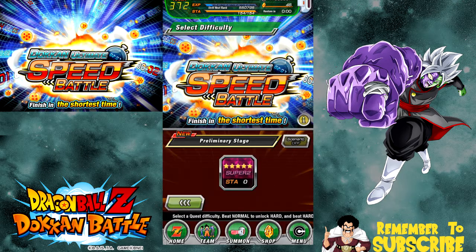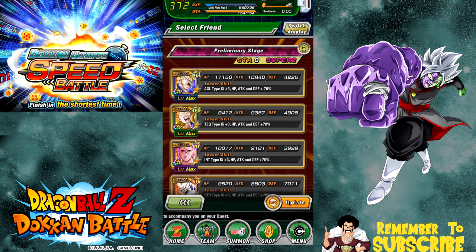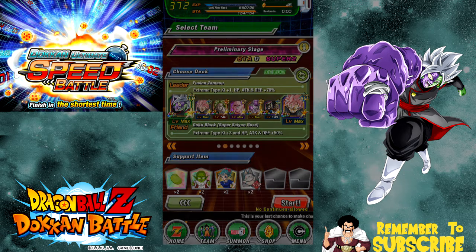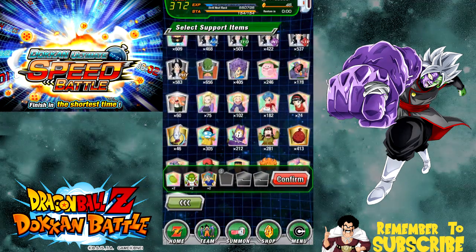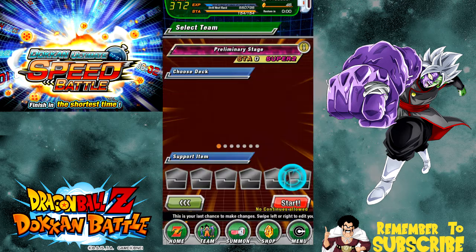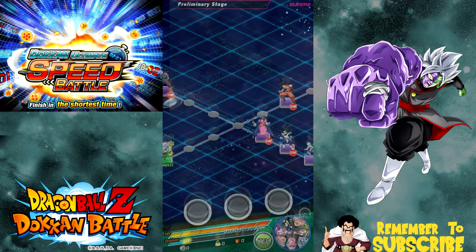Let's go ahead and jump into the preliminary stage. Super 2 is at zero. I brought my Villains team with Rose because I heard the first stage is a lot easier to go up against. Every single one of them is a hard hitter, except for Merge Zamasu — he isn't the hardest hitter in terms of Villains, but he gives a stack buff so you don't really need anything else. For the first one you only need hard hitters. I have the bomb to increase damage output, and I'm going to throw Ox King in there just in case. I heard you can beat this in like a minute if you go through the Super Strike lane.